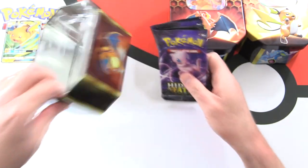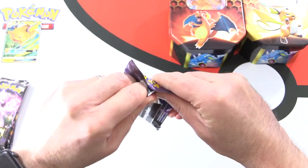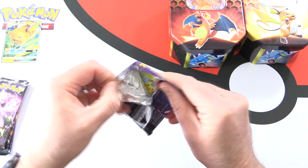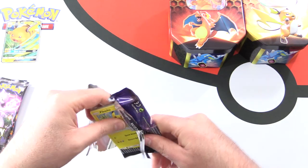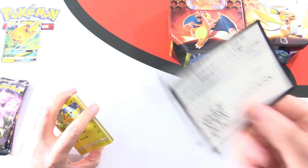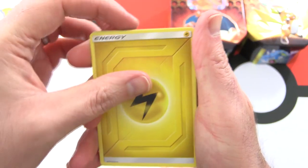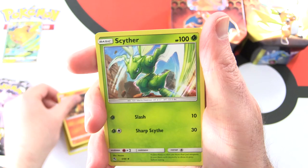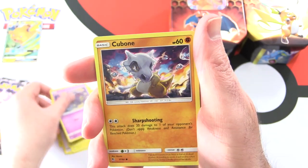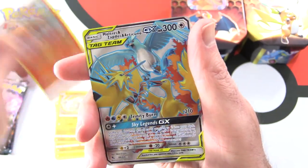Let's get into the four packs. We've got Lightning Energy, Magma, Scyther, Brock's Grit, Pikachu, Voltorb, Koffing, Cubone, Geodude, a Reverse Holo Charmeleon, and...